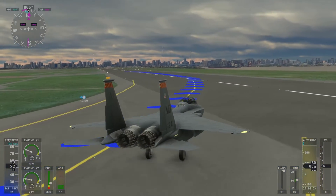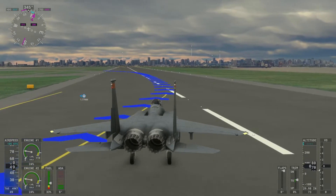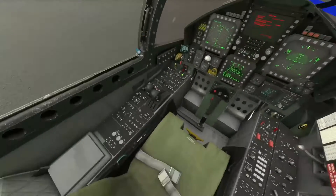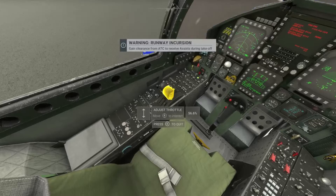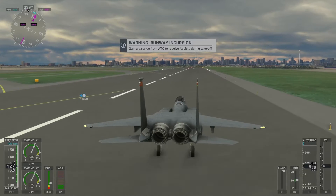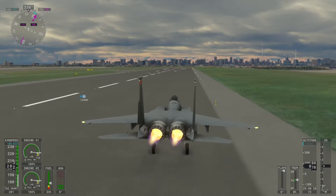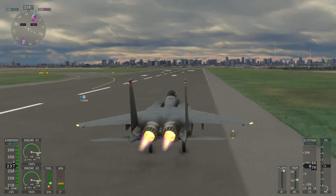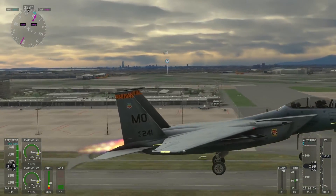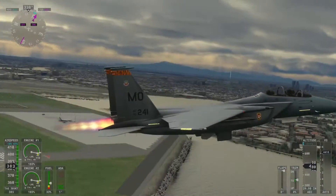I've got to give it to DC Designs — they make high quality planes. Most people don't think they do, which I think is a shame because third-party developers are essentially what's making this game thrive right now. DC Designs has the F-16 coming out sometime before Christmas, and IndiaFox Echo will be putting out the F-35 vertical takeoff and landing jet sometime at the end of the month.